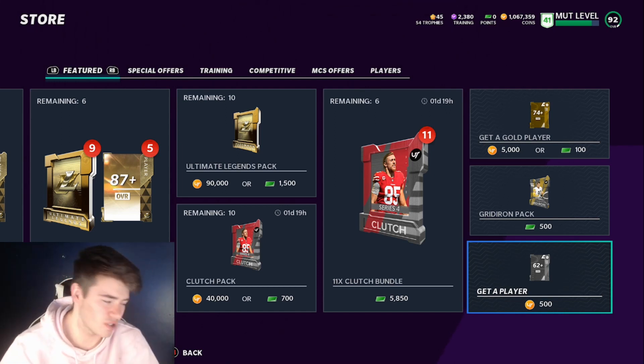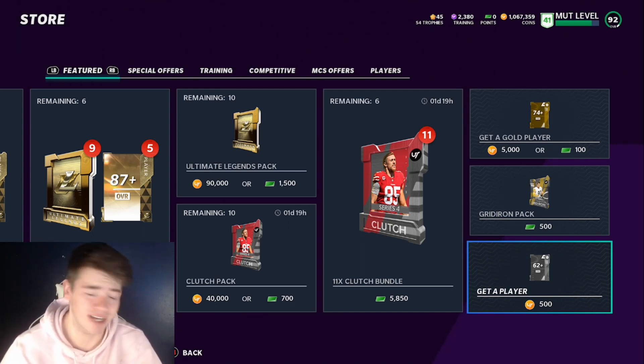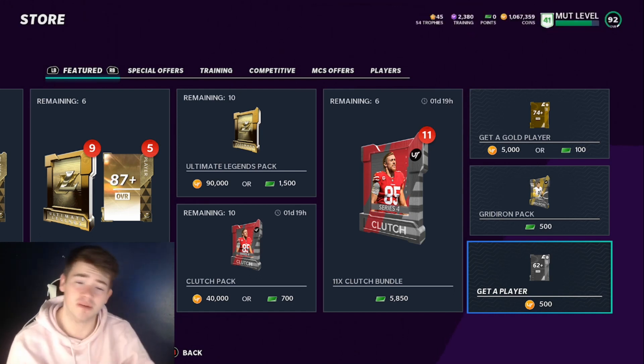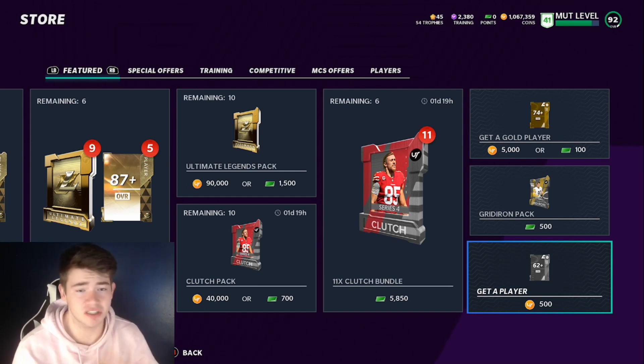The first thing you guys can do is open these get-a-player packs that I've shown you in many previous videos. You can open them and finish the set I'm going to show you. Any extra players you get from the get-a-player packs you can actually use in this set as well. So if you have a lot of players left over from opening get-a-player packs, this is the right video for you. If not, there is still a different way to do this method even if you don't feel like opening those packs.